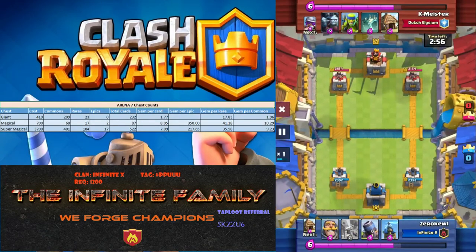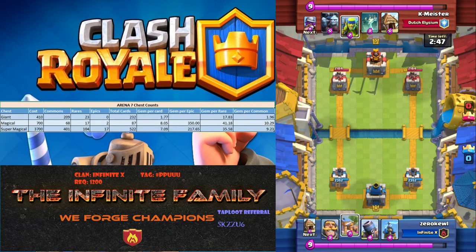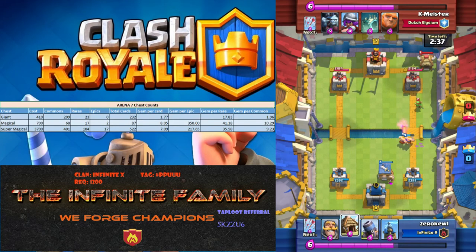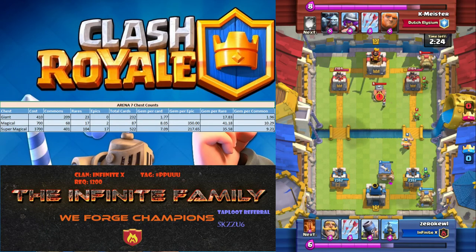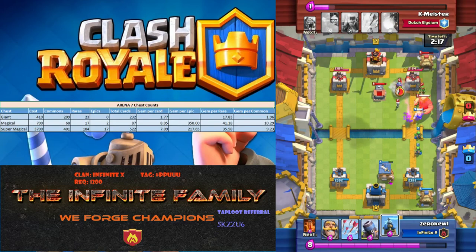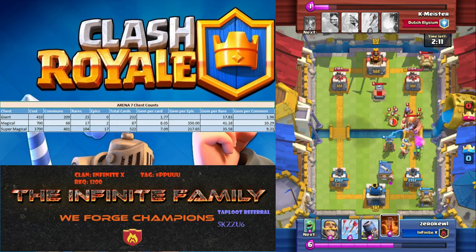I kind of wanted to get out some numbers for the cost, maybe show you the value of the chests. I don't like deploying first, because if I deploy on that side and they haven't deployed anything yet and they drop a golem, pekka, hog rider, or prince on the other side, you can almost instantly lose that tower. Which is also why I do the barb — because of the cost, I can have ten elixir.